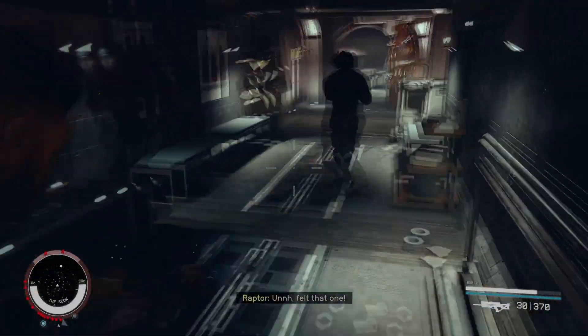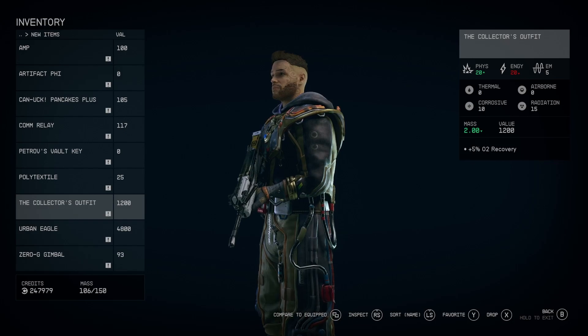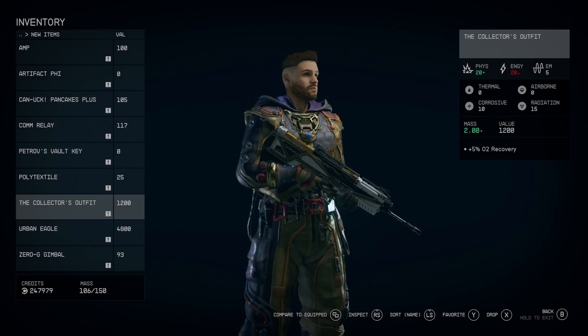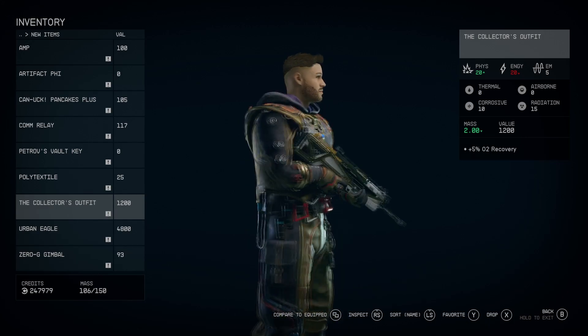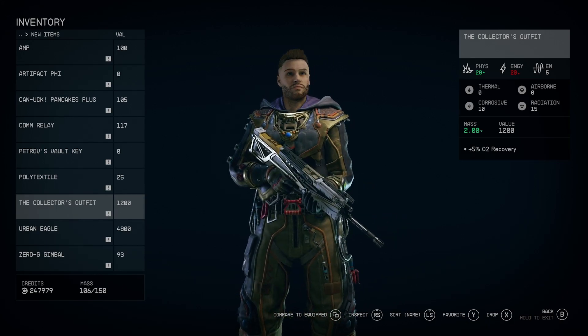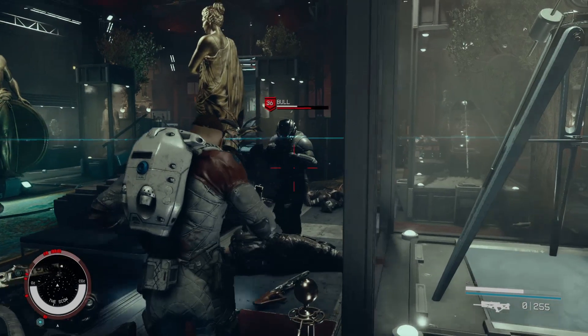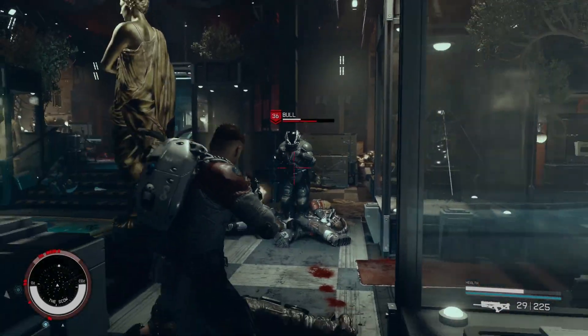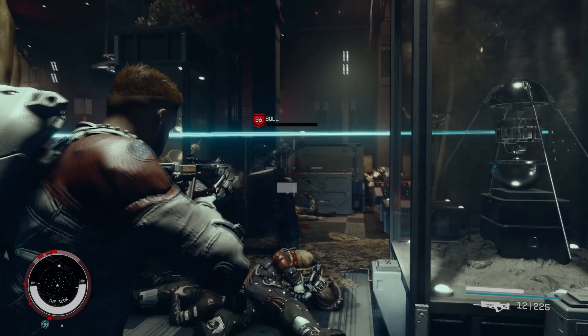Defeat his guys Raptor and Bull — those are two of his right-hand men. This is the Collector outfit; it's pretty cool, it's one of my favorite things in the game so far and I've played like 50 hours, so this is really cool in my opinion. I advise you to go this route — it doesn't matter which one you pick, it's up to you.